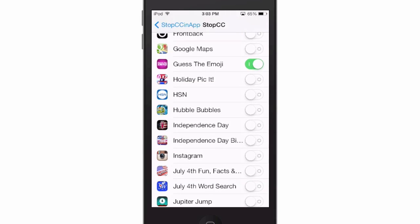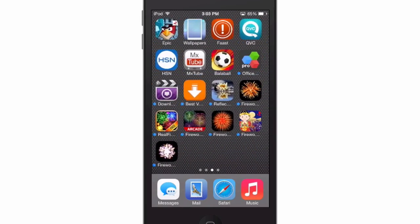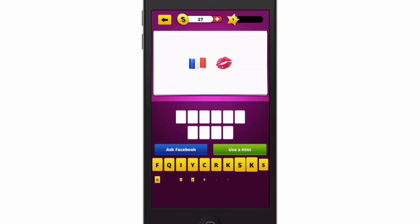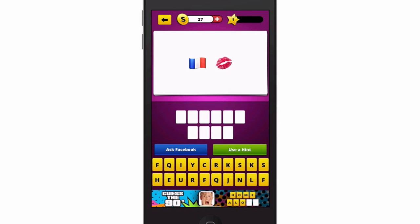Guess the Emoji is a game that I play sometimes — I have the control center turned off for that particular game. Let's go in here and open it up. You'll see whenever it comes open we are not able to pull up the control center. I'm swiping up from the bottom, and you can see that little flicker there on the screen in the middle — that's me trying to open the control center.